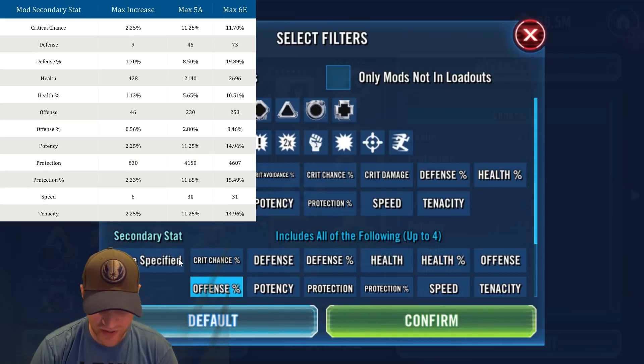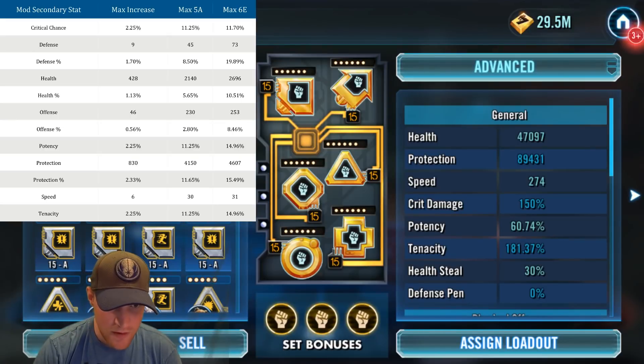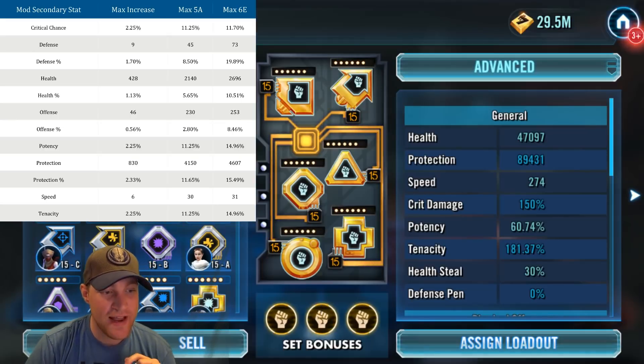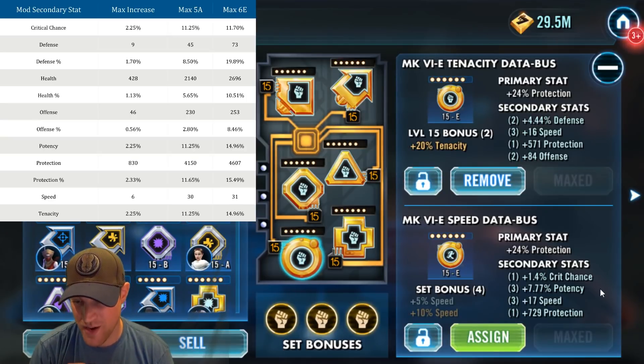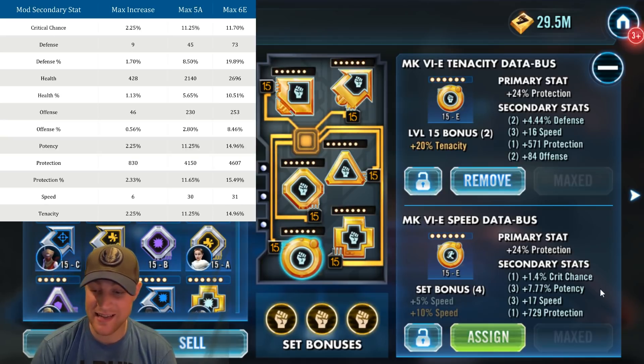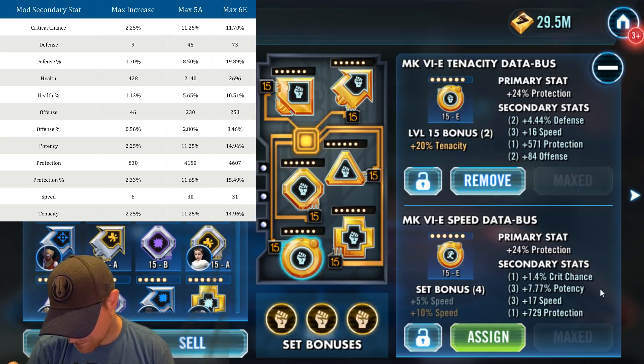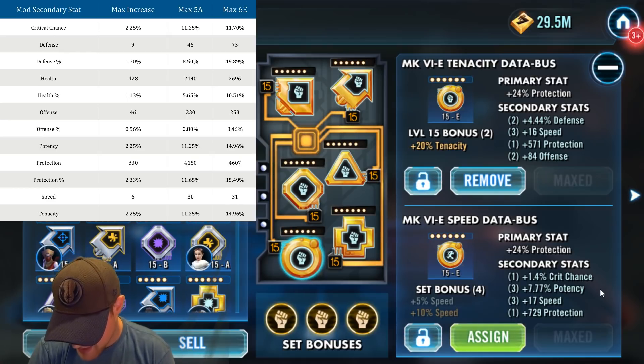I've had a cold all week guys so please forgive me. Now let's look at potency — straight up potency. Sorting by potency, the top mod is on Bastila and her potency is 7.77%. The max at six dots is 14.96%, and the max at 5-dot is 11.25%. I don't even reach the 5-dot max of 11.25%, let alone the 6-dot max of 14.96%. I'm a little over halfway to 14.96% — that's a lot of potency still to gain.